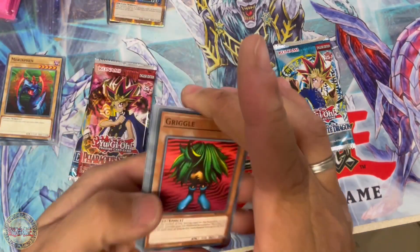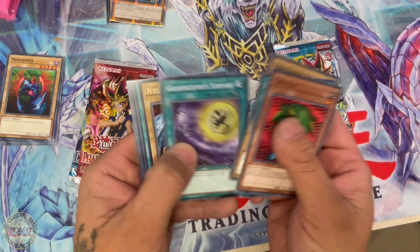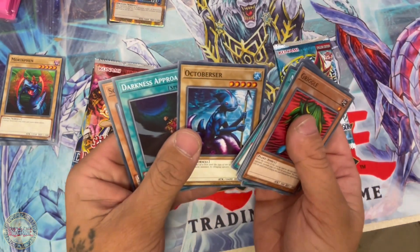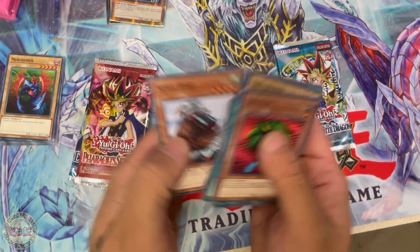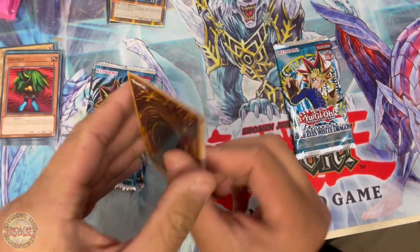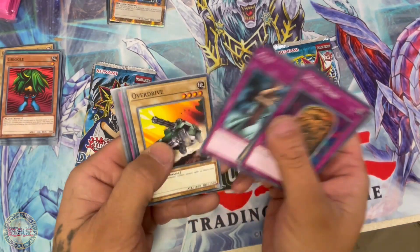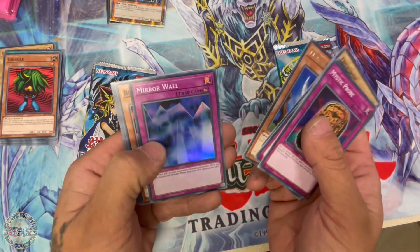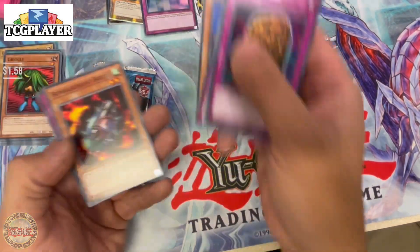Second pack — Spell Ruler: Griggle, Guardian of the Throne Room, Great Keeper, Servant, Gear Power, Darkness Approaches, Sonic Bird — oh, give us a Hollow! We have Mystic Probe, Skull Mariner, Gust, Overdrive, Mad Sword Beast — there it is! Nice little super rare, very cool.